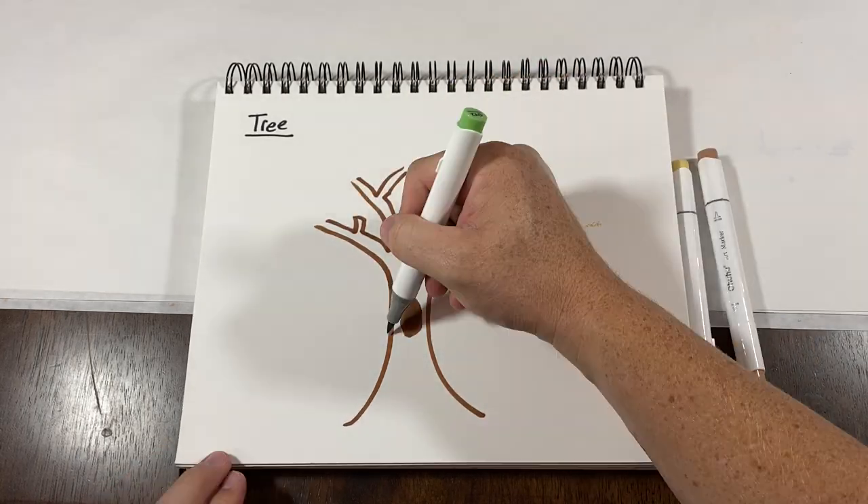Now we really just need to give him something to dodge, so let's get to work on sketching out some obstacles.